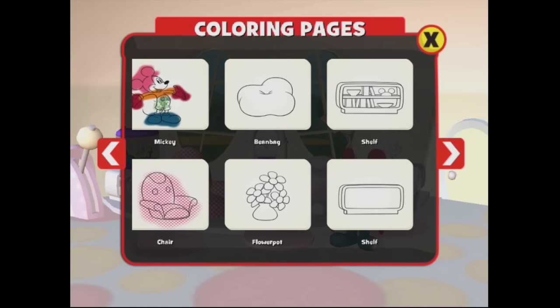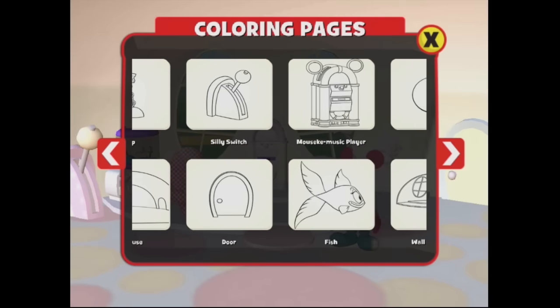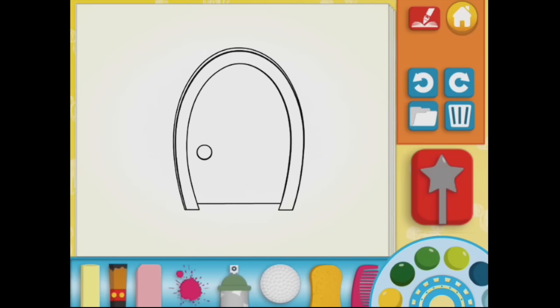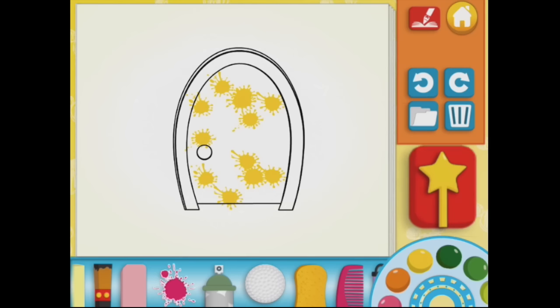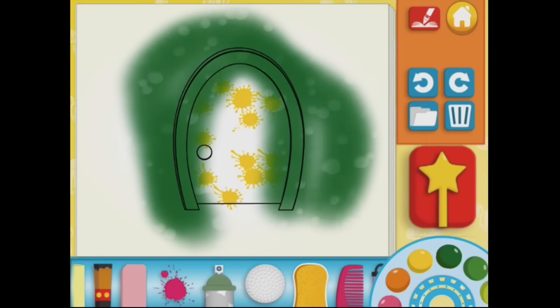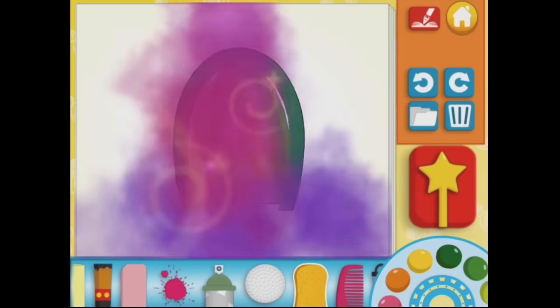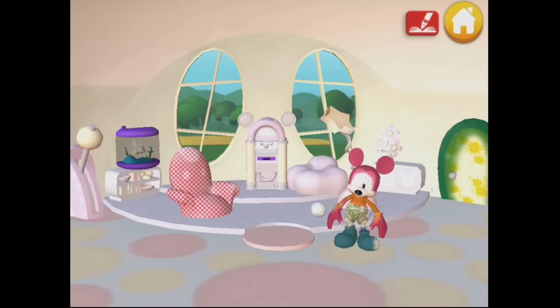Choose something to paint — look, there are lots of choices here. How about the door? So we tried the golf ball; what about the splodge — the splatter brush! Yellow! Put lots of splatters all over the door. Then maybe we'll get a sponge — a sponge! Dark green around the edges. That's interesting. Good job! Hot dog! Let's go paint some more stuff!